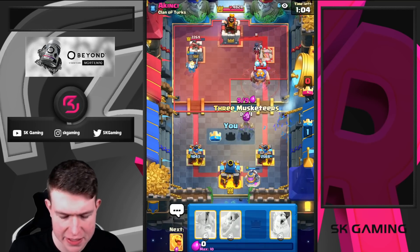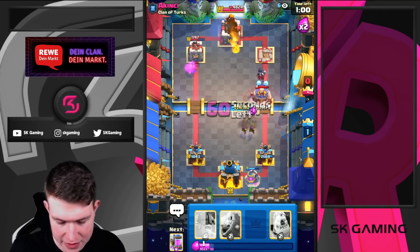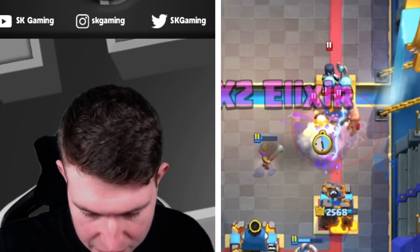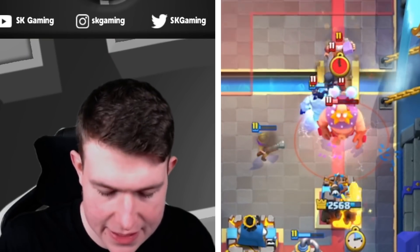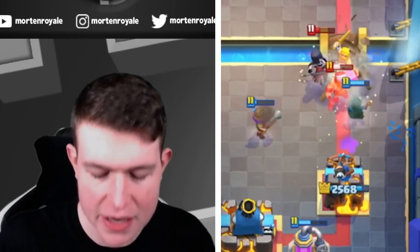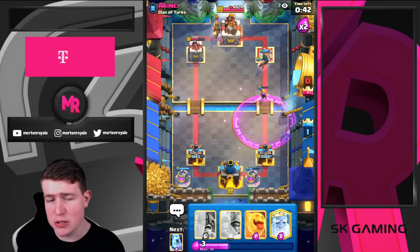We're going to get the tower down. I'm going for three musketeers here — yes, he has fireball, but fireball isn't killing the three musketeers, so I can go in for the heal spirit. I'm going for ice golem here, then the bandit. Ice golem once again carrying our game — the night witch bats aren't coming out anymore and we're in a huge spot. I can just pump again — for the third time, we have two elixir collectors on the map and we're controlling the game.